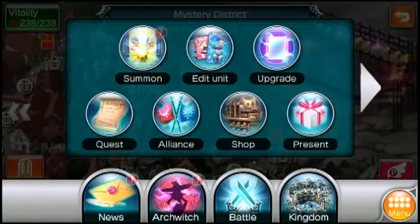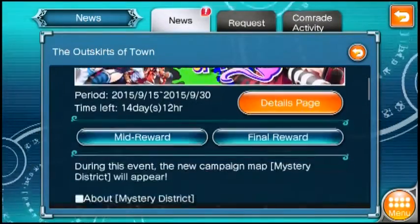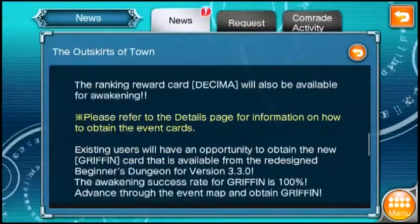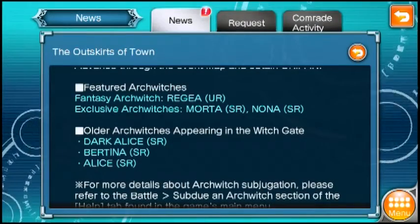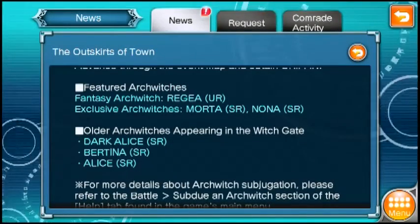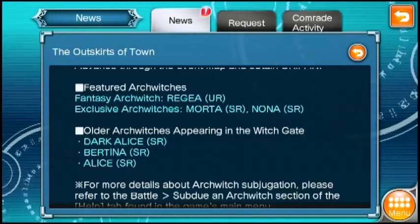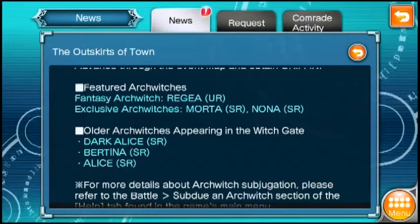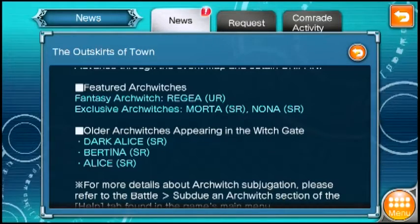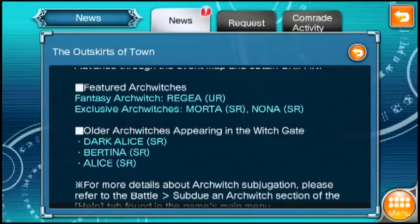So let's go to the things I want to talk about, which are the cards — the main thing I want to talk about. In this event there's the UR card, Reggie. I don't know how to pronounce her name but I'll just call her Reggie. Reggie can be gotten by combining Mortar and Nona, the HSR versions of them. And you get these three older cards: Dark Alice, Bertina, and Alice.